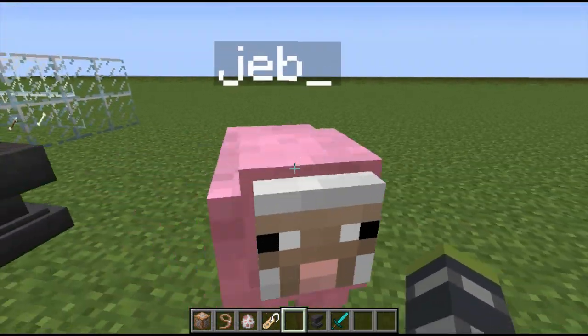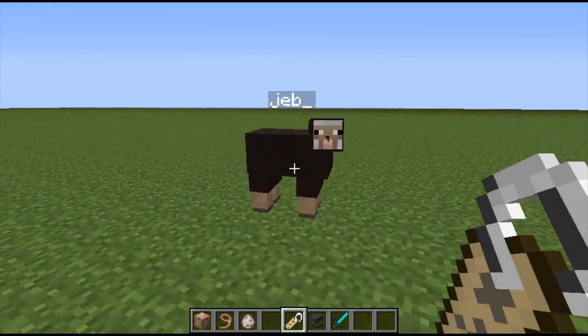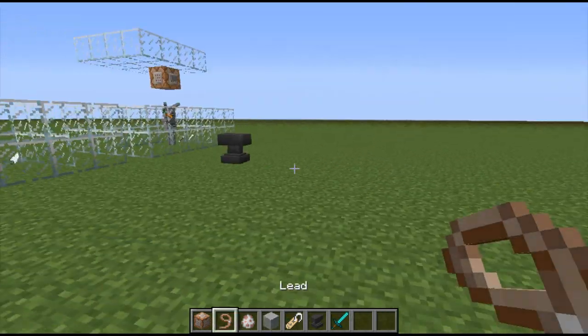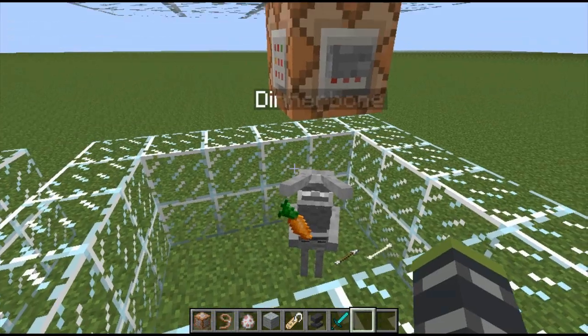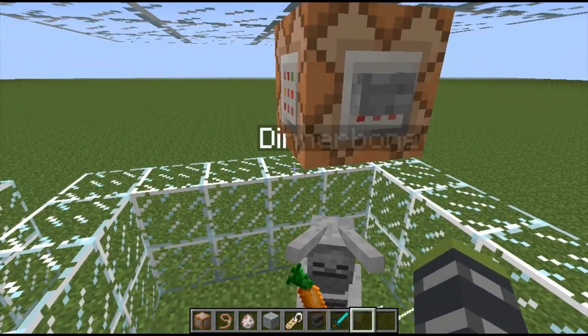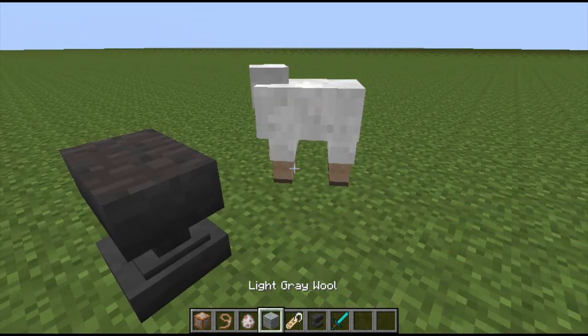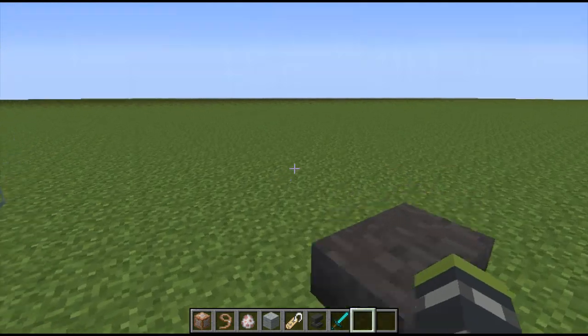It only shows its original color when you shear it, but otherwise it's rainbow — why would you not want it? Then real quick I'll show you the old one: if you name it Dinnerbone, everything will be upside down. Let me try a capital letter — yeah, if you name it Dinnerbone everything is upside down like this. Jeb just did his own little rainbow sheep thing.